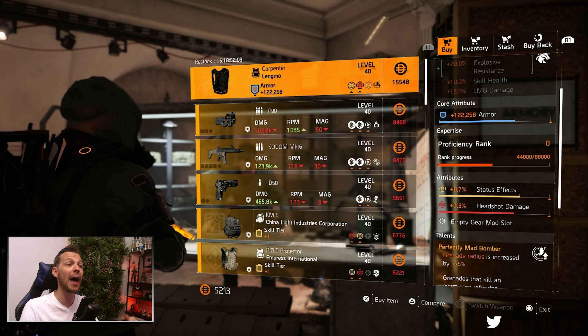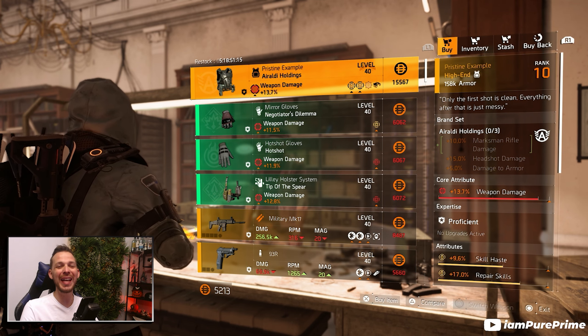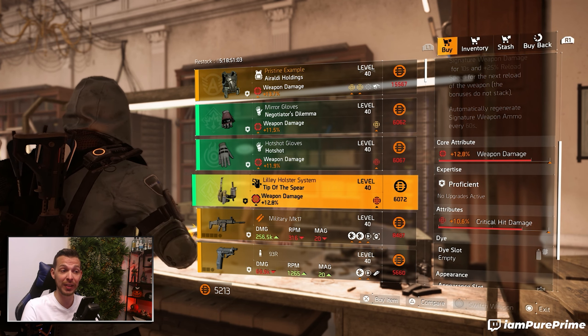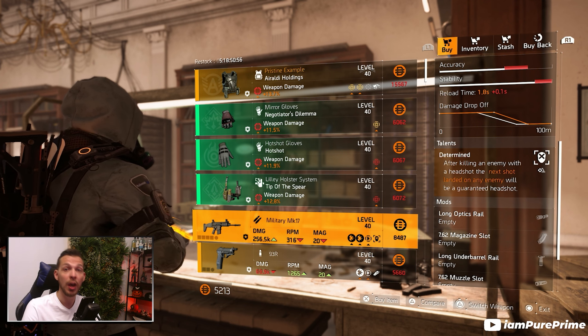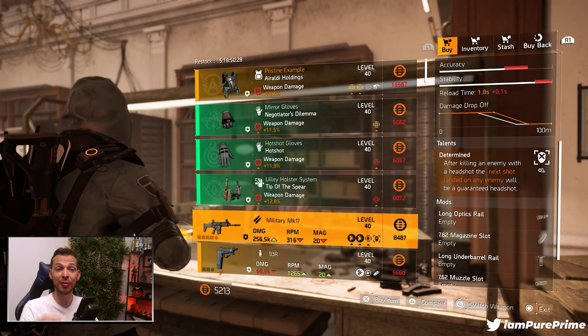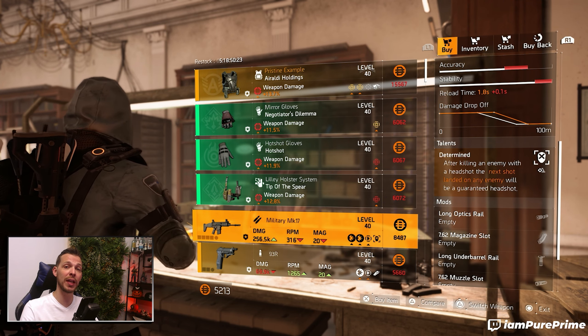Here we are at the White House and the Langmo Carpenter named chess pieces are for sale here. You definitely, definitely want to pick up a bunch because this is the new named item. You can pick up to 20 of those and put them all the way to proficiency rank. I only have it at proficiency rank zero, so I need to buy 19 to get to full proficiency rank 10. If you have enough in-game money, buy a bunch and give them to your expertise system.